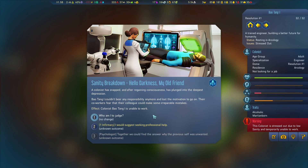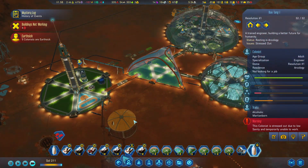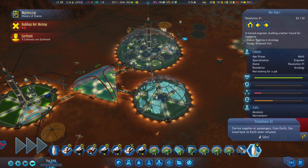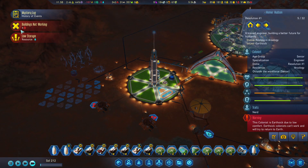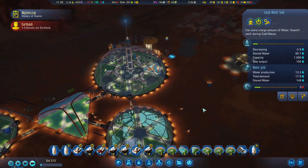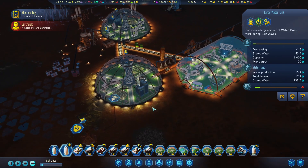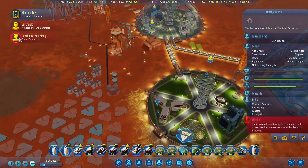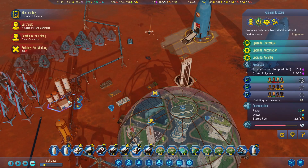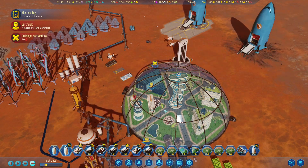Bowtang couldn't bear responsibility anymore and lost the motivation to go on - unable to work. I would suggest seeking professional help. So the tourist dome is going to get built. Resources are low, resources are low. There are earth sick colonists. We've got quite a bit of water that seems to be pumping through, but I don't know if I feel it's enough. A colonist has died - okay, low health, they're middle age and currently not looking for a job.